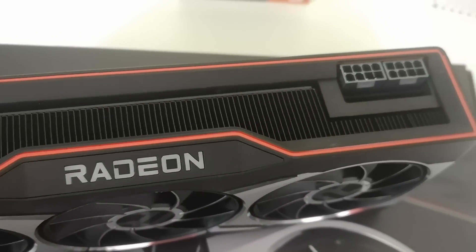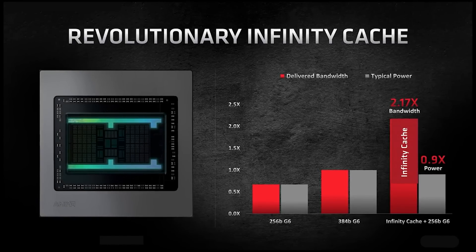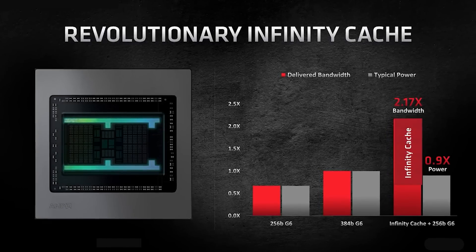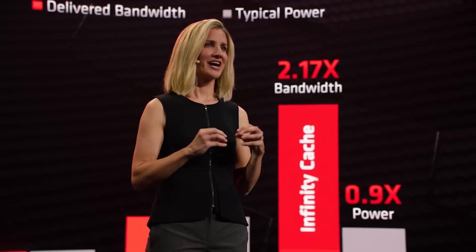The main confusion at this stage is how much Infinity Cache there is. I've heard 192 megabytes from one source and 384 megabytes from another. A third source has told me that it's actually both and AMD were doing internal testing. Because the number of MCDs is set to six and each contains a portion of the Infinity Cache, this means the MCDs themselves are going to be varying in the amount.